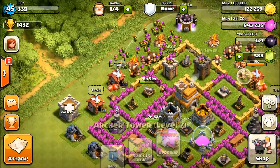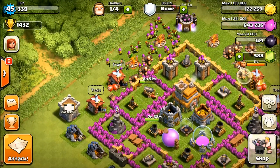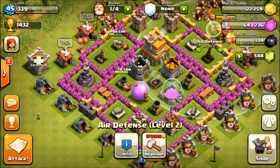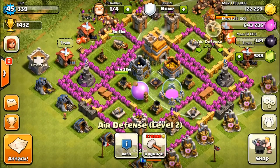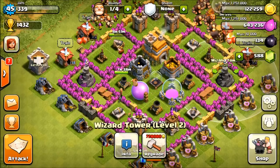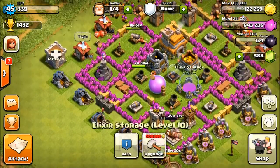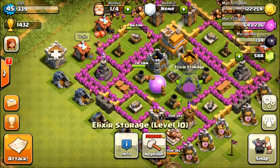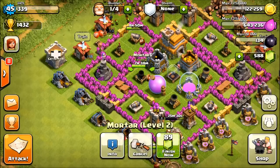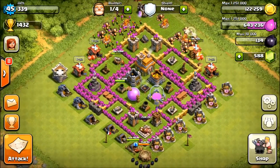I've got level 7 archer towers, one level 6 cannon, one level 5 cannon, two level 6 cannons, three level 7 cannons, two air defenses - one level 2 and one level 3 - two wizard towers level 2 and level 3. I've got a level 10 storage with two mortars, one level 4 and one level 2. I recently just got two level sevens on hall.